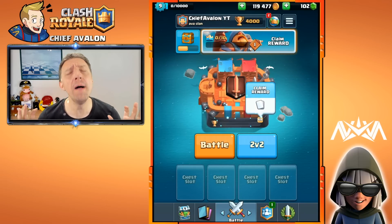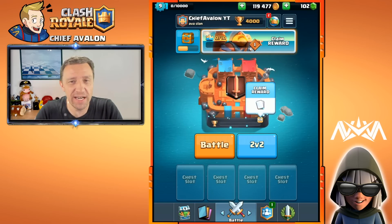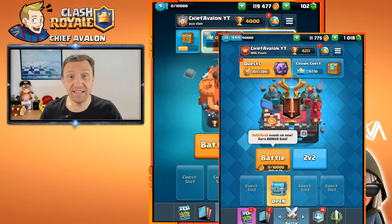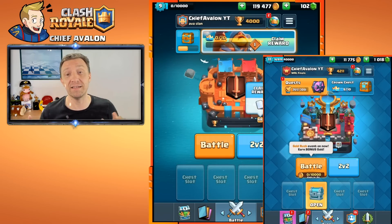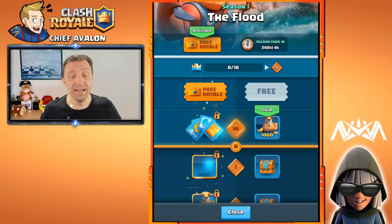The July update is going to be amazing. Look at the main screen — it has changed a lot and you will notice a huge difference. This is how it looked before and this is how it looks now: the crown chests are gone from this screen, and instead we have seasons.